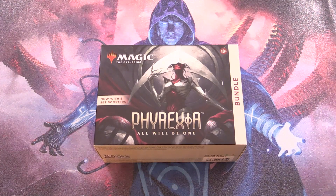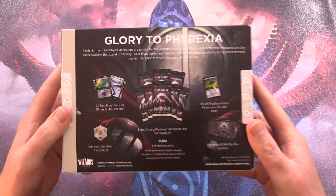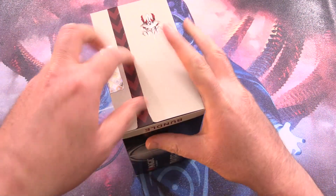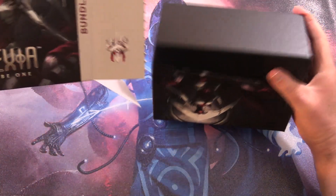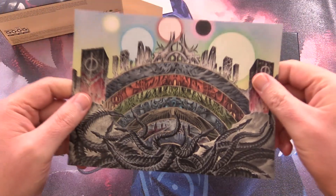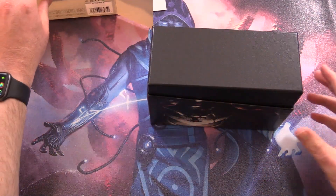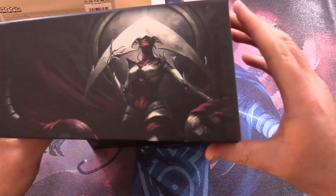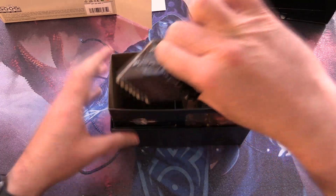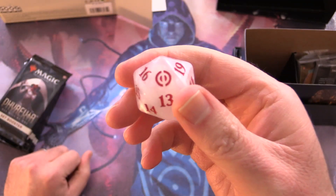Today on MTG Unpack, we're getting stuck into a Phyrexia: All Will Be One bundle for a patron. Today's patron is getting this entire bundle and everything in it. We've got eight set boosters, these circles of hell — the equivalent for the Phyrexians — here's Jace on the playmat, a cool box with Elish Norn. Let's grab our packs and do the lucky dice roll — going for a lucky seven.